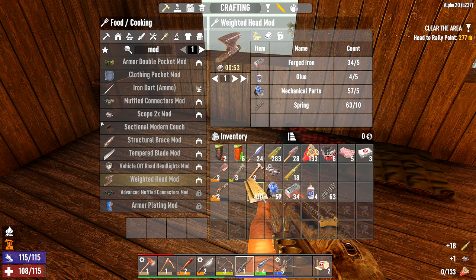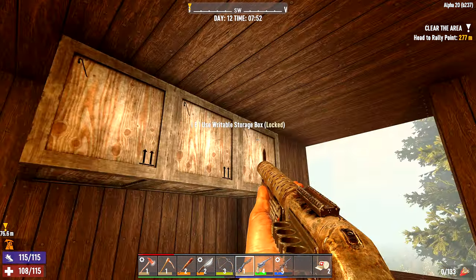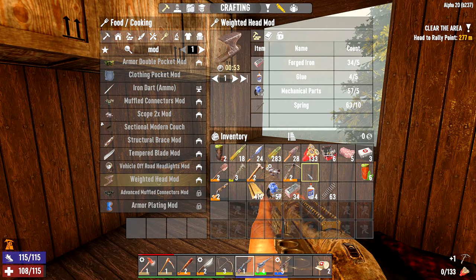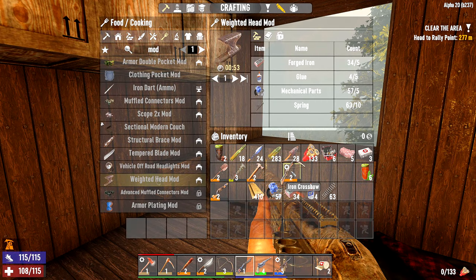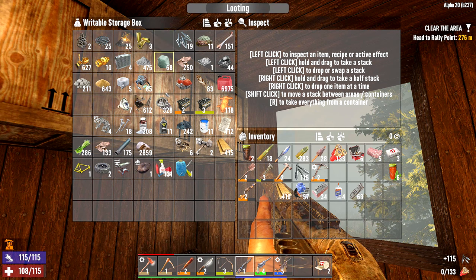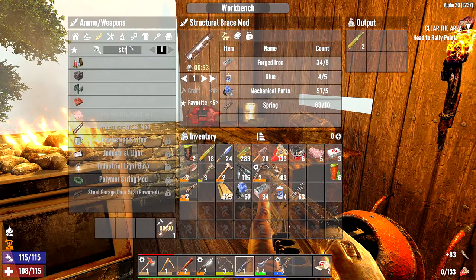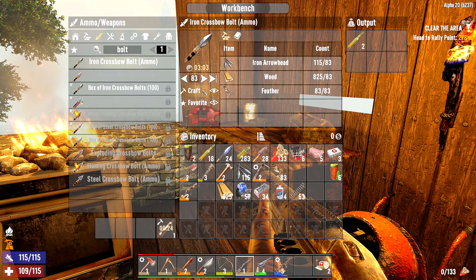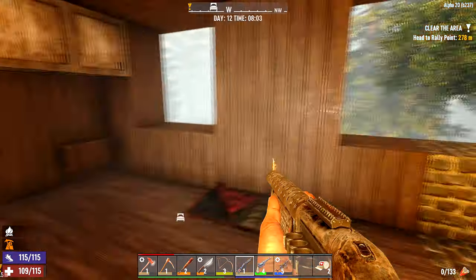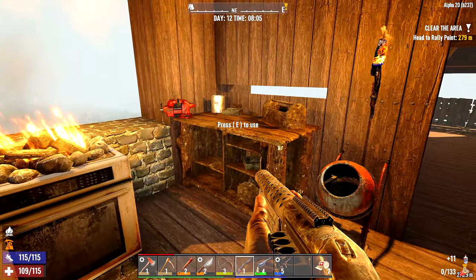Good news everybody. I'm wondering if I can put that scope on a crossbow rather than the rifle — that might be slightly more useful than the pipe rifle. Yes I can, lovely. So that is nice silent death right there. In that case let's take the iron arrowheads, some wood, and some feathers — and we can make crossbow bolts. Iron crossbow bolt — box of 100 but it's locked, never mind. 183 of those please then boss, marvellous. We can put the structural brace mod on something like the axe. I'm making some glue as well. And I can make a weighted head mod — I can put that on the bat and give it a little more whippity-whippity.